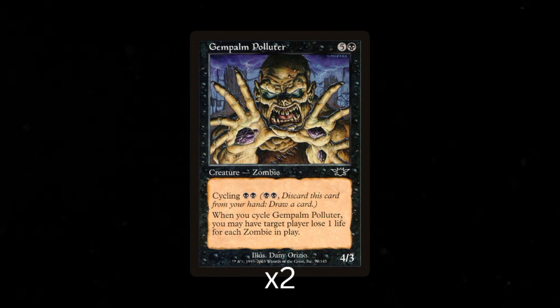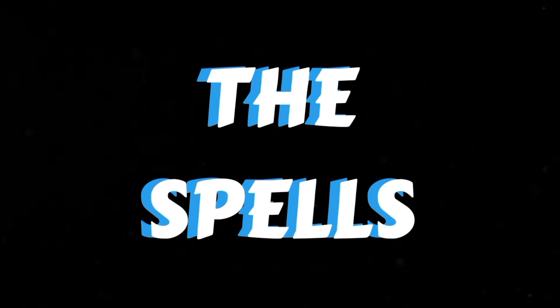And the last creature I added, Gempalm Polluter, is also both a possible win con and a high value target for recursion. It is a 6 mana 4/3, but you most likely won't be casting it. Instead, you'll more likely be cycling it, and hopefully multiple times in a game. Its cycling cost is 4, and when you do cycle it, you may have target player lose 1 life for each zombie in play — not just on your side, but all players' sides. As you can see, all of the creatures are zombies and all synergize very well with each other.